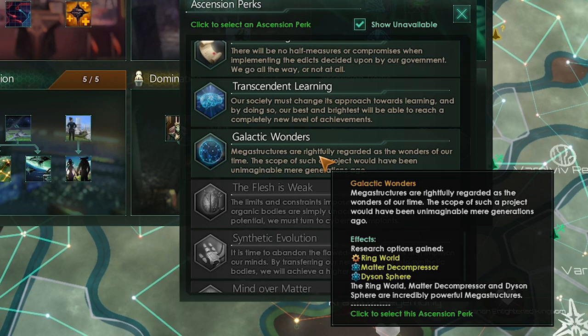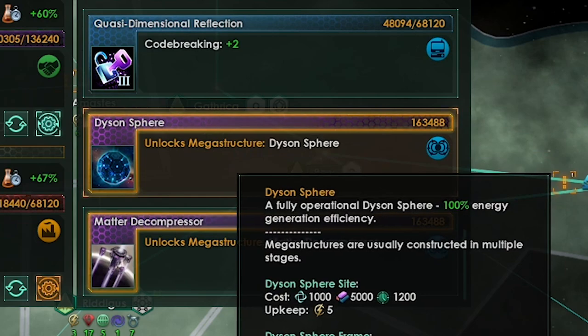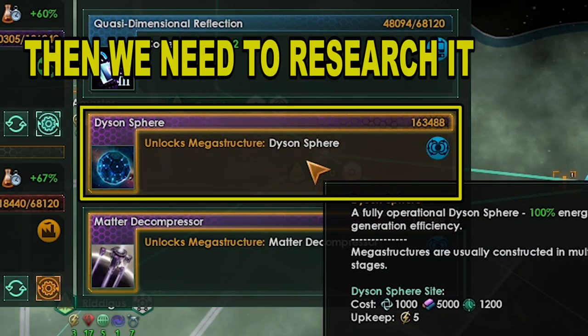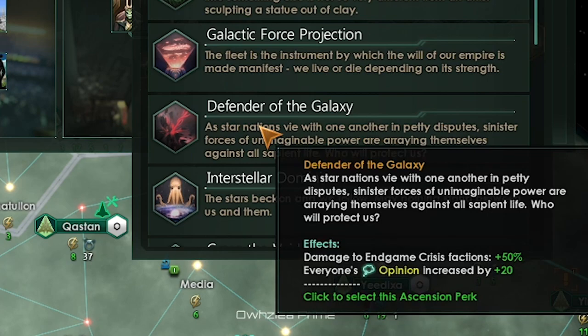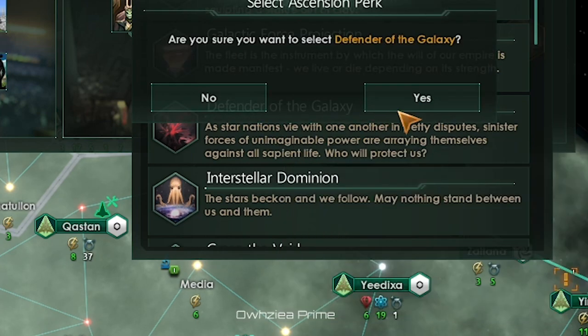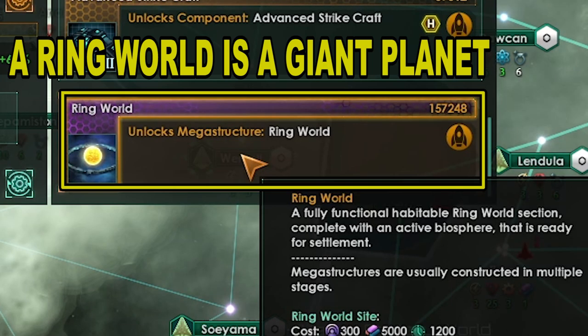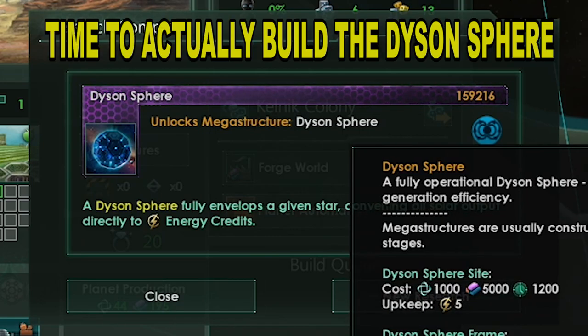Time for galactic wonders, so we can build a Dyson Sphere now that our Sentry Array is complete. We need to research Dyson Sphere before we build it — it will take 56 months. We got another ascension perk from ascension theory; let's pick Defenders of the Galaxy so when the crisis comes, we'll be ready. Let's also research Ringworld — think of Ringworlds as giant planets. Both come with the Utopia DLC, and we just researched the Dyson Sphere.